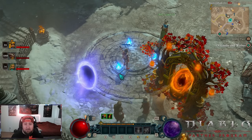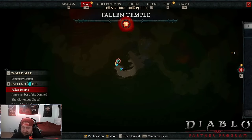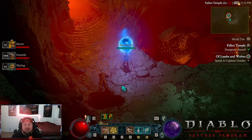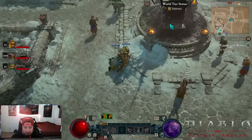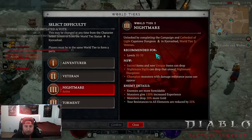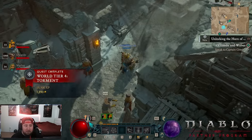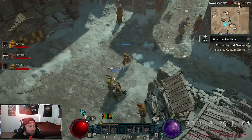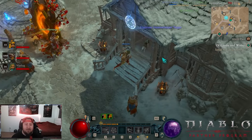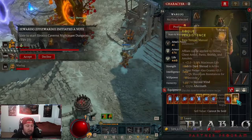Capstone 2 and World Tier 4 are all done. We're instantly going to teleport back to Kyovashad and change the world tier to World Tier 4. We've unlocked World Tier 4 — instant change. From here on out in World Tier 4, the best thing you can do is maximize the amount of XP you can get every single time you kill a monster.